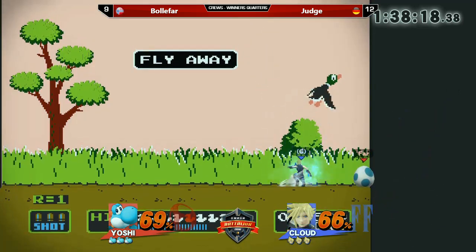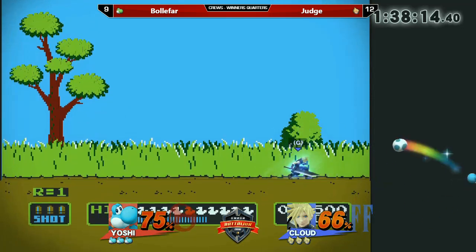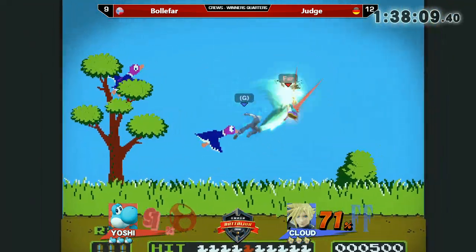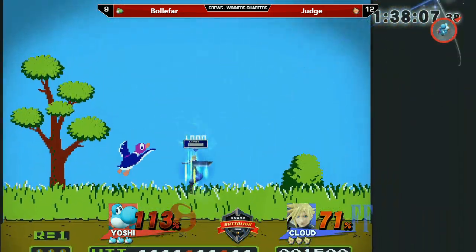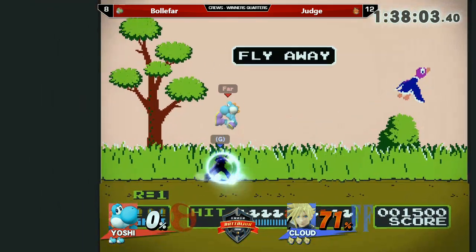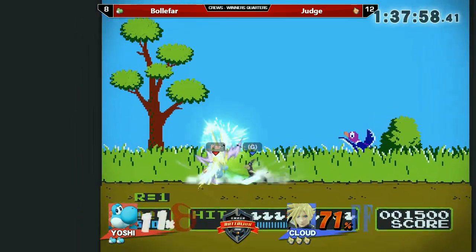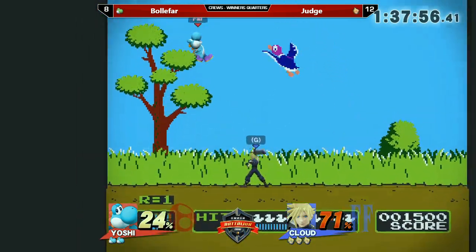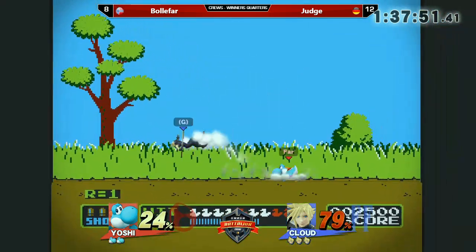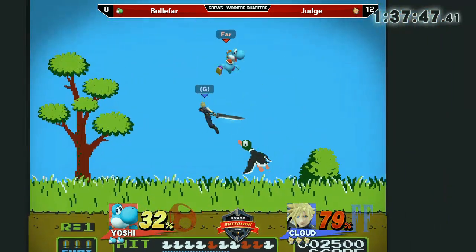So many moves just lose to Cloud's up air — that's why you see those long, damaging juggles from Cloud players. They just up air, up air, right to the top. His up air has a pretty big hitbox, it's pretty long, and it doesn't knock too far away so he can keep juggling. Incredibly good read by Judge — actually getting the kill! Judge just taking on stocks, incredibly fast, taking Yoshi's stock — so Yoshi doesn't have rage anymore and will probably survive pretty long, meaning Cloud can build more percentage.